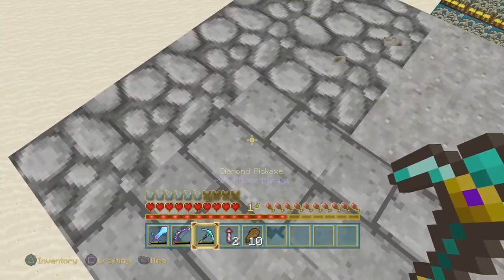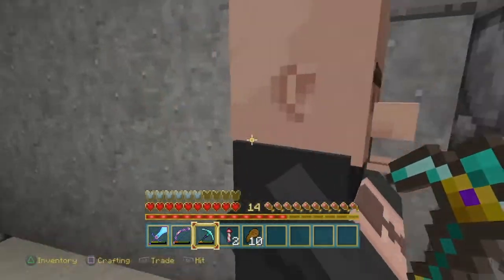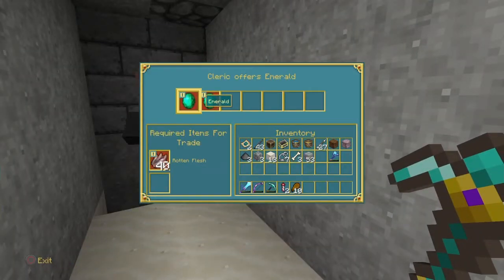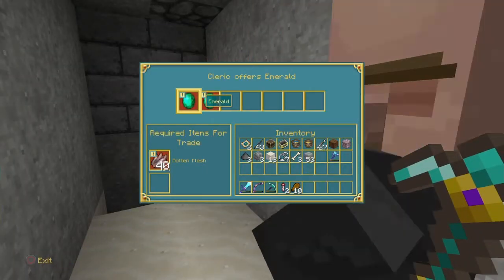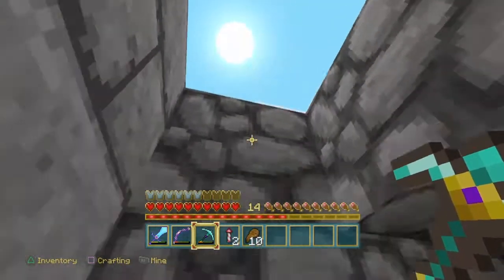Let's go check on our zombie villager — he's done! I don't hear him growling anymore. Yes, he is cured! Let's see what he has to offer. Oh — 40 pieces of rotten flesh for an emerald, or nine gold ingots. That's a really awesome deal.